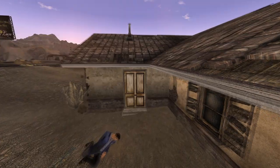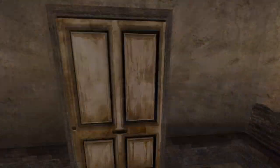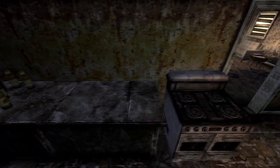Next up is Hunter's Farm. There are two caps at this location. Enter the house and on the kitchen counter will be the two caps.